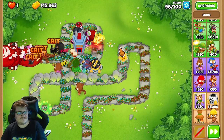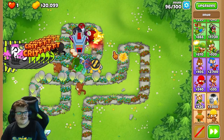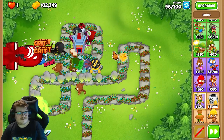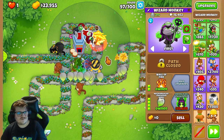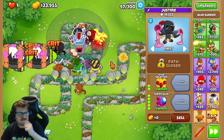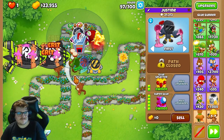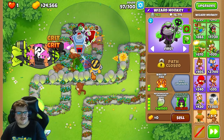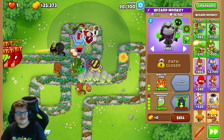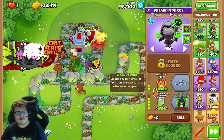Round 96. You also see that they are getting stunned and everything — it's because of the Glue Monkey. It's so strong. The Glue Monkey is basically a must in every CHIMPS map you're playing, because it's so good versus all the MOABs coming late. You just stun them and they can't do anything. It's always worth buying.